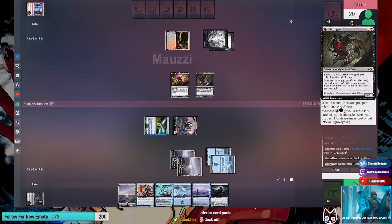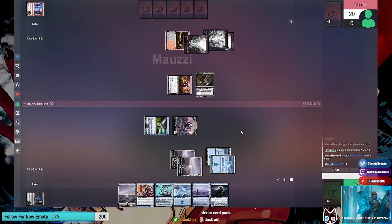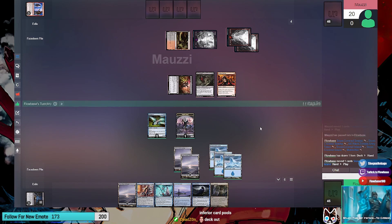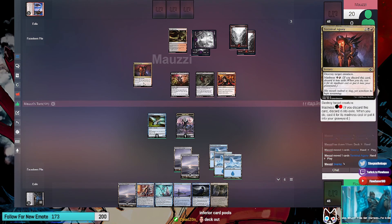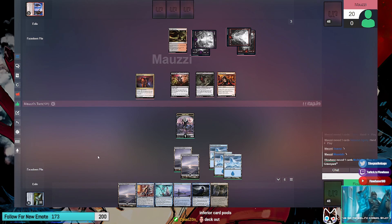It's a four-three because you can discard cards for free to pump it. Move to combat, attack with Kitchen Imp. Take two. Play a mountain - he's basically Delver at this point. Play Insolent Neonate and pass. Untap, draw. Play a swamp. Activate Hellmongrel, discard Terminal Agony, cast it with madness targeting Mold Drifter - yeah, makes sense.